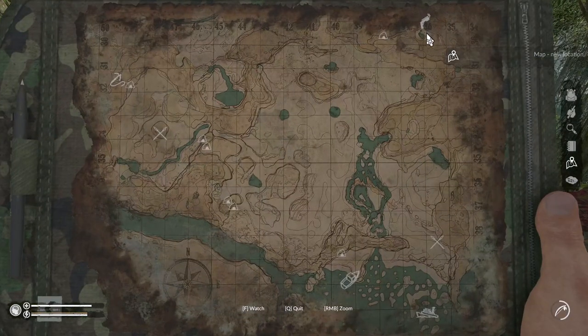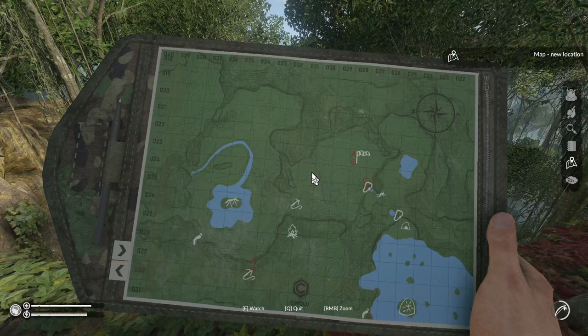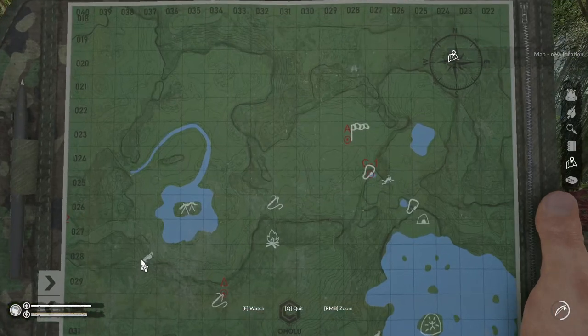If you look at the map here, it gives us a climbing point icon, but we're well north of the border of this map. If we go to the map for Anaconda Island, we're at 3728.